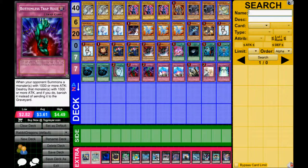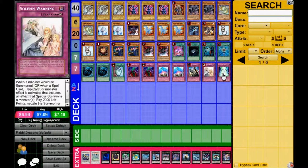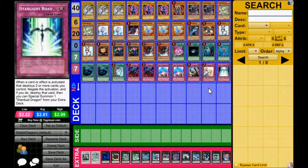Trap lineup: Double Bottomless, Double Compulse, 1 Solemn Judgment, 1 Warning, 1 Starlight Road. I made my trap lineup really to counter Merlanteans, because they're the only deck I feel like I'll have a lot of trouble with. Maybe Wind-Ups, but even then I have outs in the fact that I'm running Drago and Gorz, and Tragic out the hand traps I need. Merlanteans will give me more trouble though.